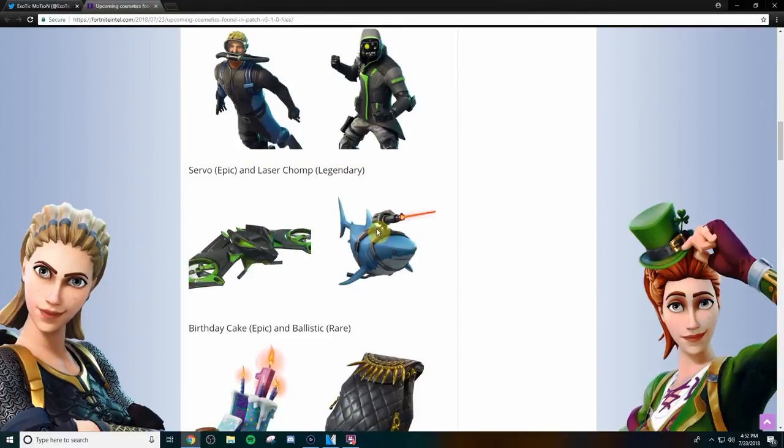Now we have the gliders. This one is the second legendary glider added to the game — the first one was the Chinese dragon that I actually have. This is going to be the second legendary glider, and you already know I'm gonna buy it just because it's legendary. They're rare; not everyone has them because they're too big and bulky and people don't like them getting in the way. This is one I'll probably end up getting. I might get this other glider as well because it matches this guy really well and it looks really cool.